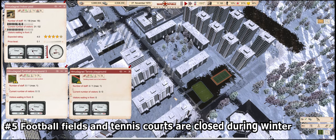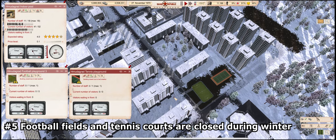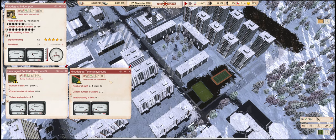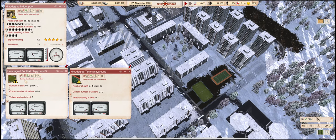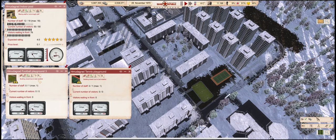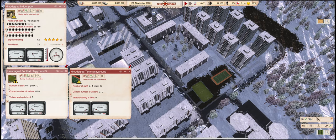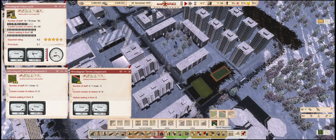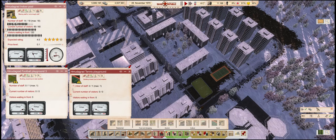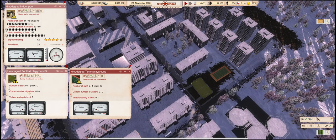Number 5: Football fields and tennis courts are closed during winter. If you play with seasons enabled, you will find that citizens cannot satisfy their need for sports after snow falls, if they only have access to football fields or tennis courts. The alternative is to build an indoor pool. Apart from working all year round, they have more than one staff slot too, so there are no interruptions when the last worker's shift is over and another is yet to arrive. They are more expensive, but much more efficient too.